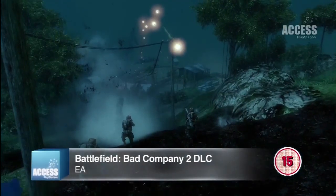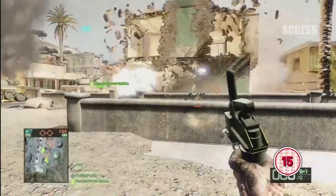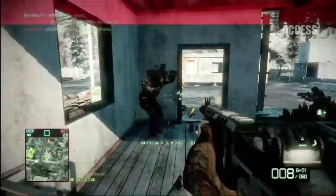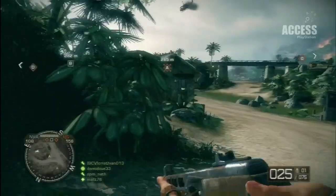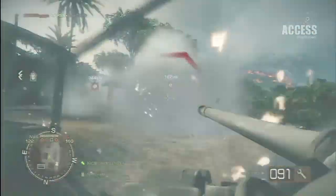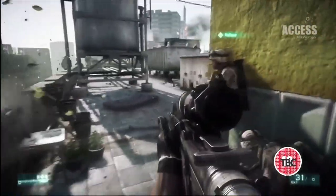Currently staging a massive invasion on DLC land is this add-on bundle for achingly gorgeous FPS Battlefield Bad Company 2. The downloadable pack is available right now and includes the Frantic Onslaught mode as well as the entire Vietnam multiplayer expansion — a fantastic way to flex your trigger fingers before Battlefield 3 arrives next month and smothers us in its loving, shooty embrace.